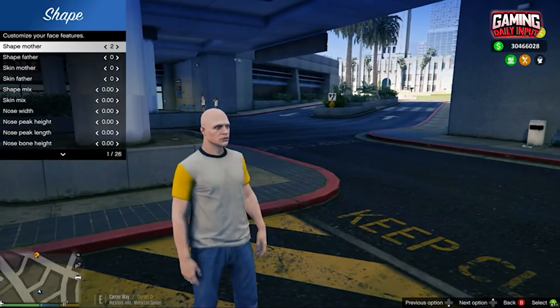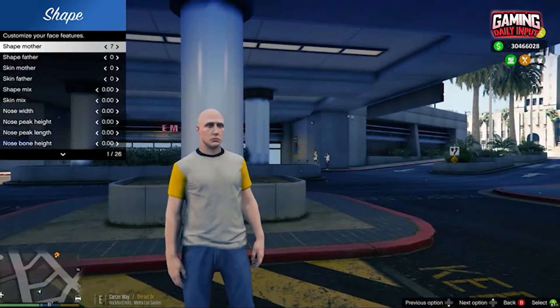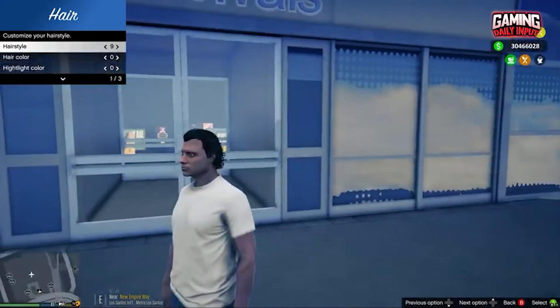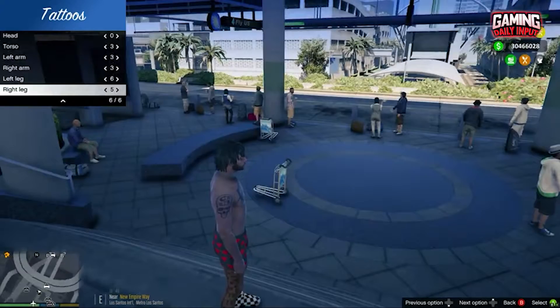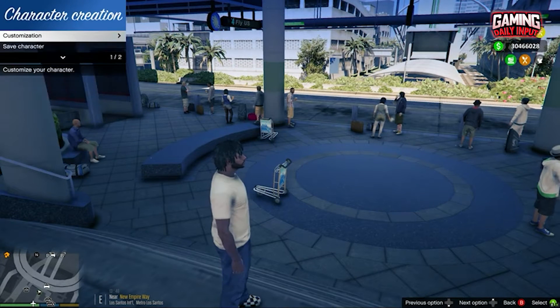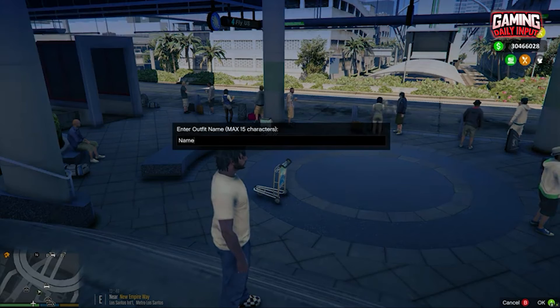If you don't want to change yourself, you can alternatively copy or simply alter a pedestrian you see walking by. When using a different model, certain restrictions apply, such as being able to access stores or collect money. The bad guys refer to it as the perfect disguise aside from that.